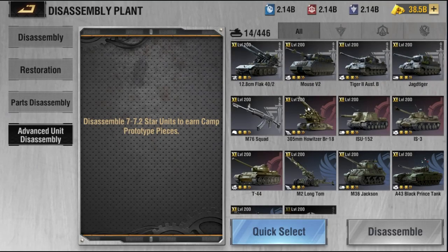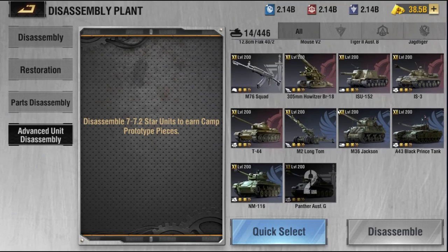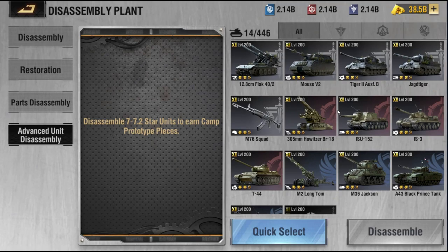We're going to click on that. You guys can see I've got all of the units at 7.2 stars, fully maxed out. The advanced disassembly is for any 7.1 or 7.2 star units that you're not using or don't mind sacrificing in order to get camp-specific prototype pieces to modernize other units that you want to prioritize. You can get the camp-specific prototype pieces and ultimately speed up your progression on modernized units.